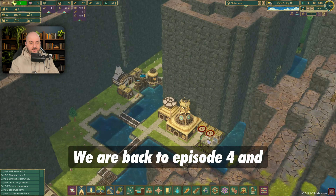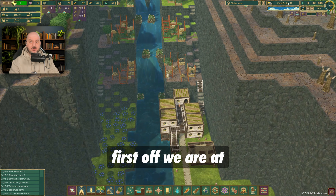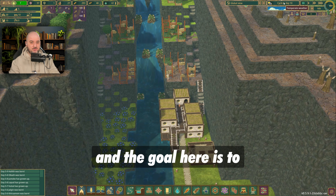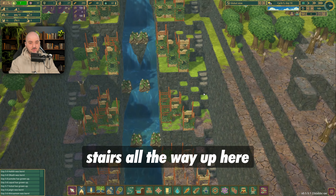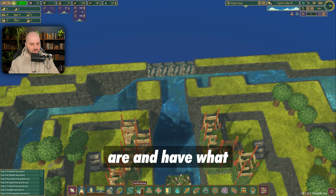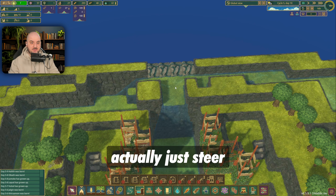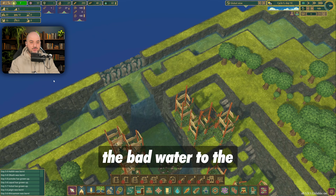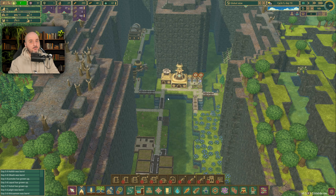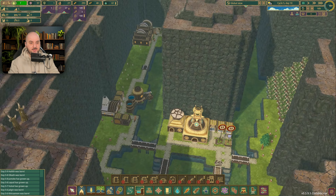We are back to episode 4, so far so good. My plans for episode 4: we are at the end of cycle 5, expecting bad tide very soon. The goal is to build stairs all the way up to the water source blocks and have floodgates - blocking the water there will allow us to steer the bad water to the sides and keep our middle section clear. That should solve a lot of the issues we'd have with bad water, so that's the most important part.